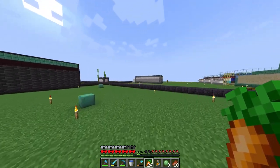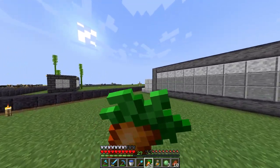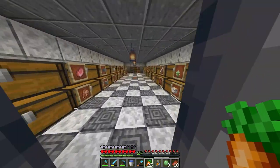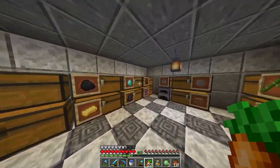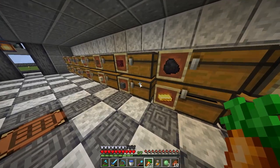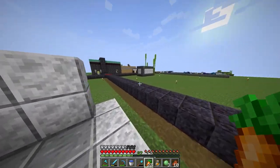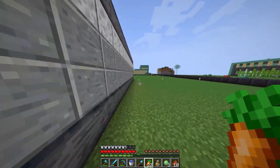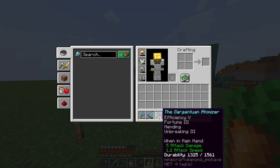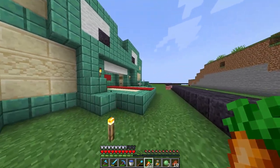This is the storage area that we've got at the moment, the one we are using right now, but it's not going to be for much longer. We've got a few items here. Just one stack of diamonds at the moment because we have used way too many diamond pickaxes and shovels and stuff to flatten all this out. But now we've got mending, so we'll show you in a bit how we got that.